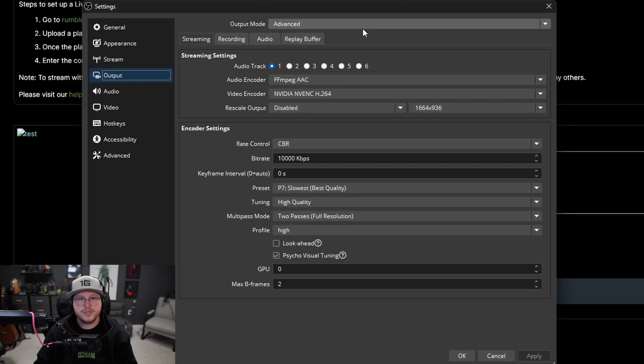If you have AMD components, I don't know those settings so I can't speak to that. Some of these settings may be too much for your system. In the output tab, set your output mode to Advanced. Under the streaming tab, set your audio encoder to FFmpeg AAC.